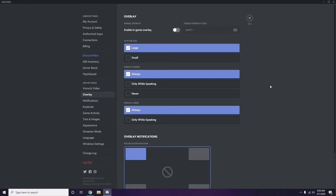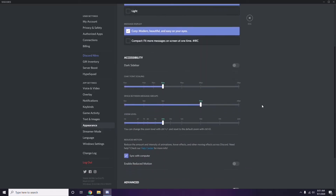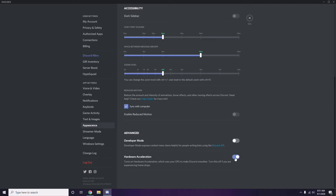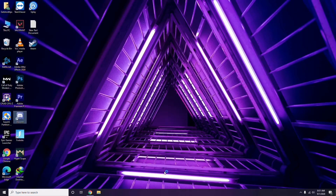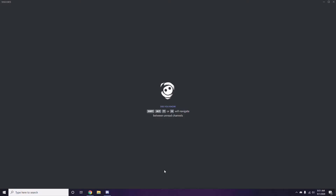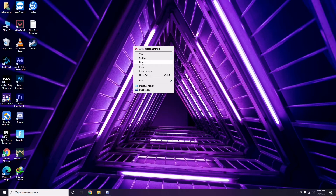After that, head over to Appearance in Discord. Go to Advanced, and from there disable Hardware Acceleration. Click OK once you're done with all these Discord settings.